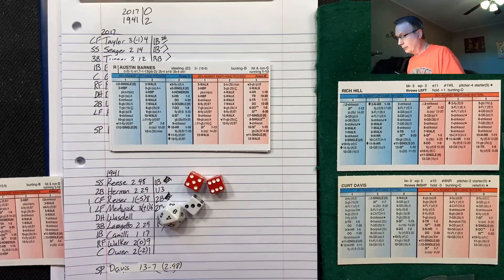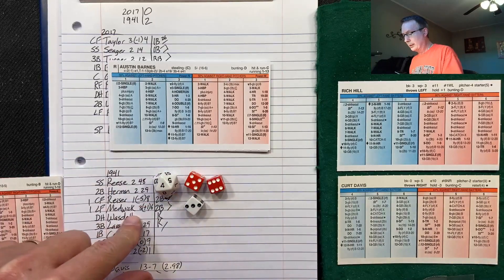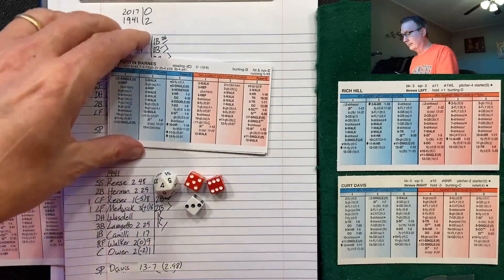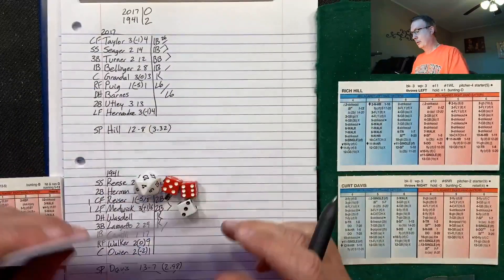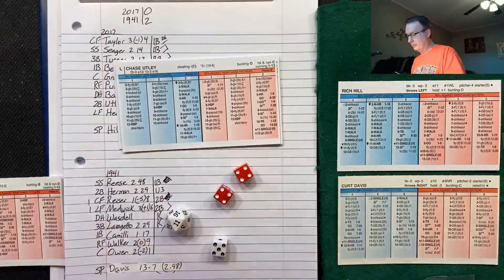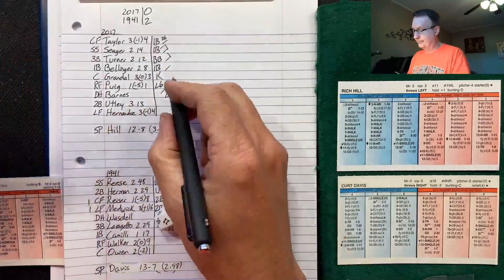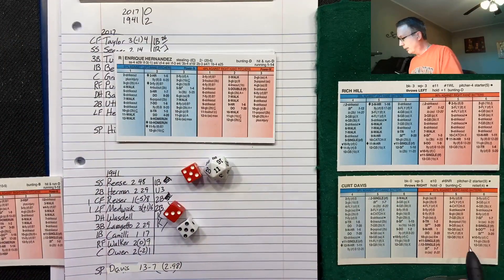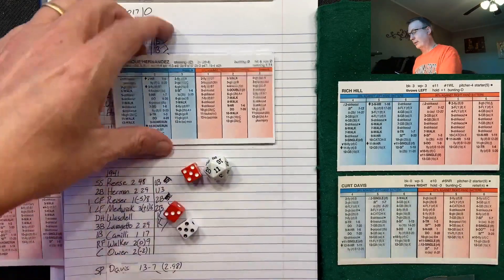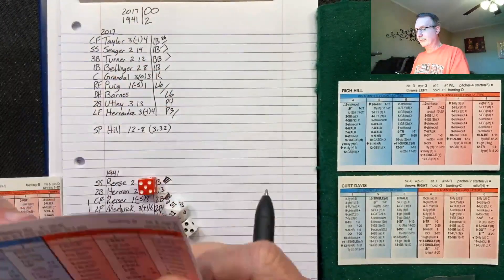Top of the second. Austin Barnes, 3-11 — ballpark check single, but it's a 4, you need a 1-to-3 for righties. He lines out to short. Chase Utley, 5-8, lefty — pops out to second. Two down, Kiki Hernandez, 5-8, right-hander — pops out to first. Line out and a couple of pop outs end the inning for the 2017ers.